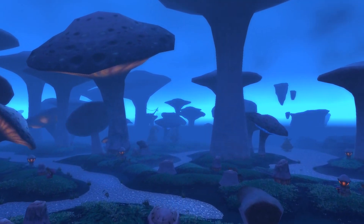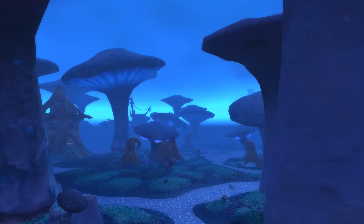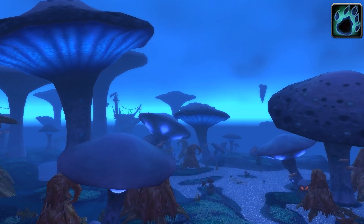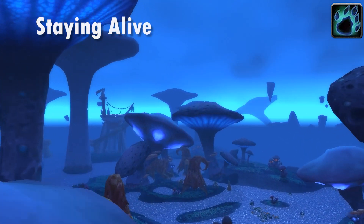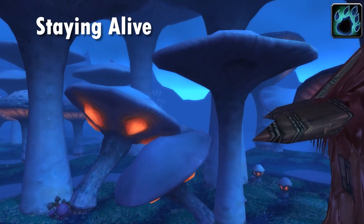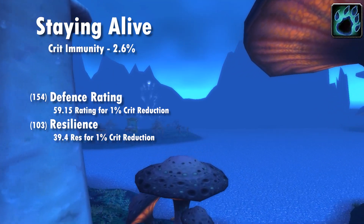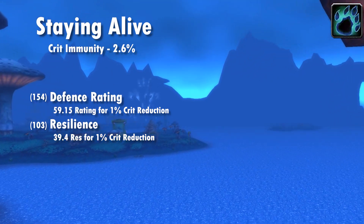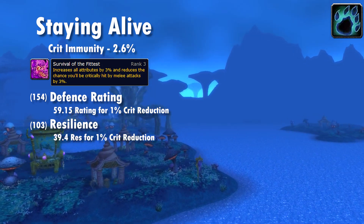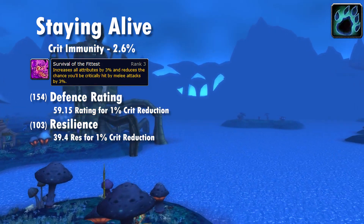Once this is done you're ready for both Cat and Bear roles depending on the needs at the time, with only gear changes needed. For Bear stats, as with most tanks we're interested in avoidance stats to keep us alive, but parry and block don't work for bears. As such we want to beeline for crit immunity, which requires 2.6% crit reduction thanks to the Survival of the Fittest talent.